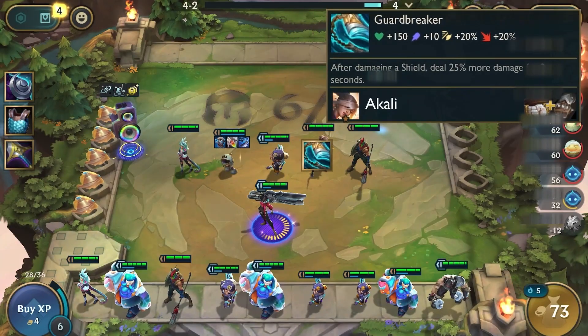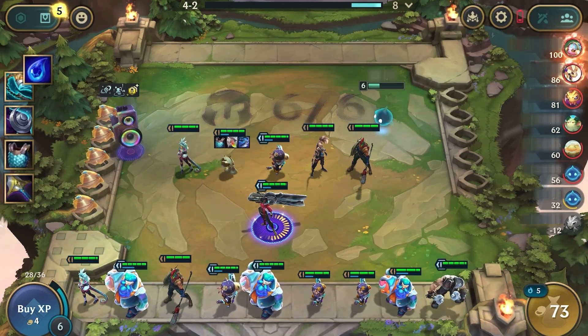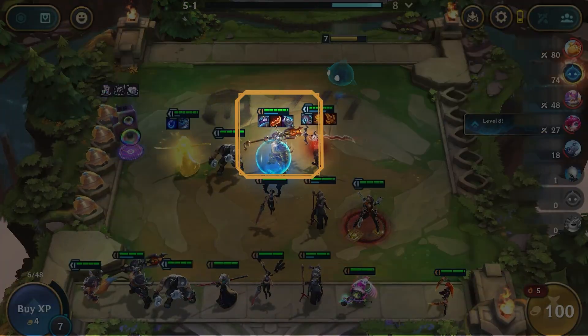Items can be a basic component or a completed item. You can combine two or three basic components to create a completed item. You can also drag any item onto a champion to equip them, but a champion can only hold up to three items.